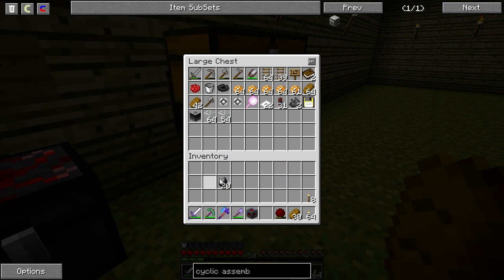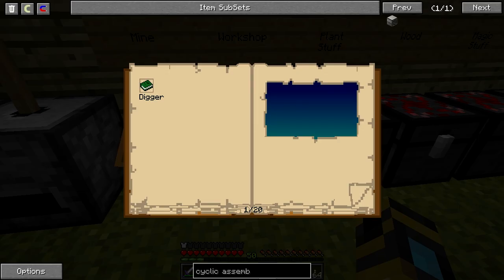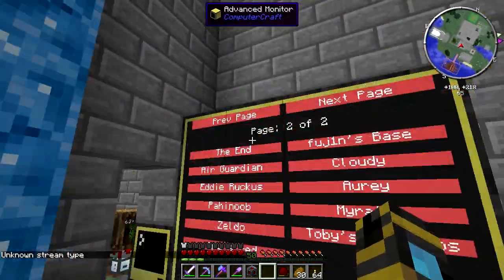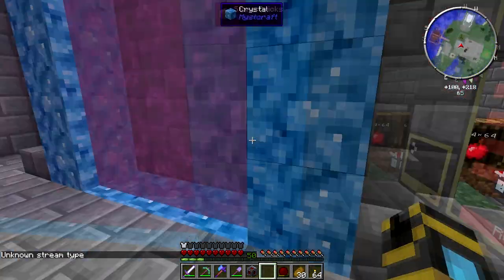Let's get this stuff out because we are going to go on a trip — we are going to the nether. Organize that, put this stuff at the bottom. First time going to the nether — I hear we got a book for it, so that should make things a little easier.